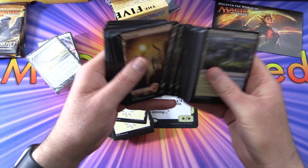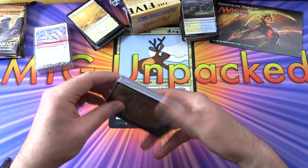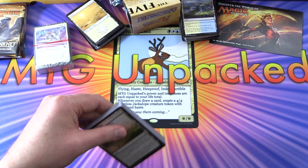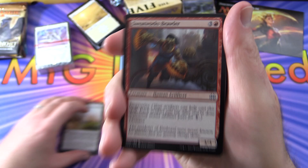By full art, I mean the whole card face is taken up by the artwork. We also have Evolving Wilds — a fairly common card. You tap and sacrifice it, search your library for a basic land card, put it onto the battlefield tapped, then shuffle your library.